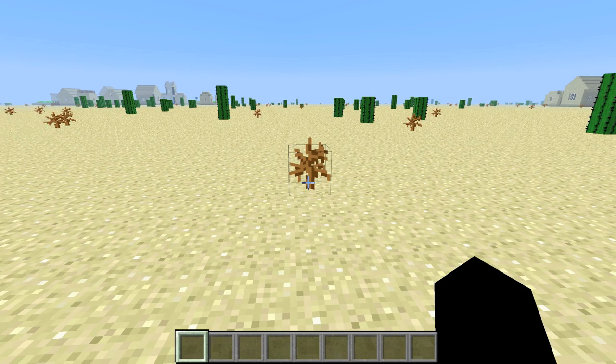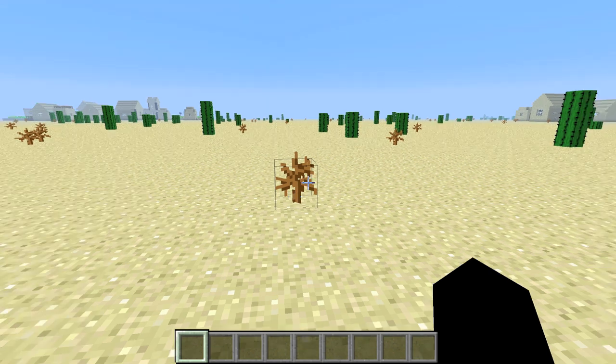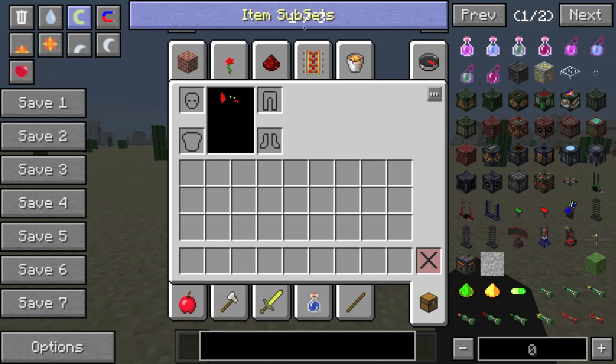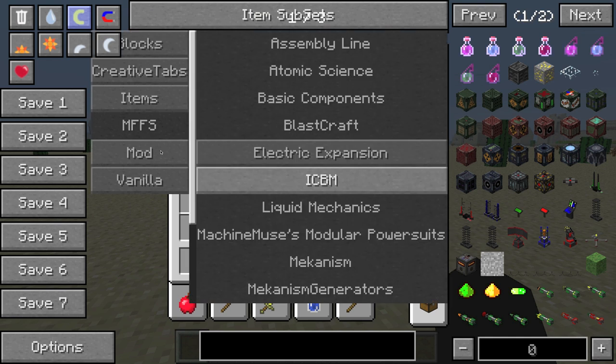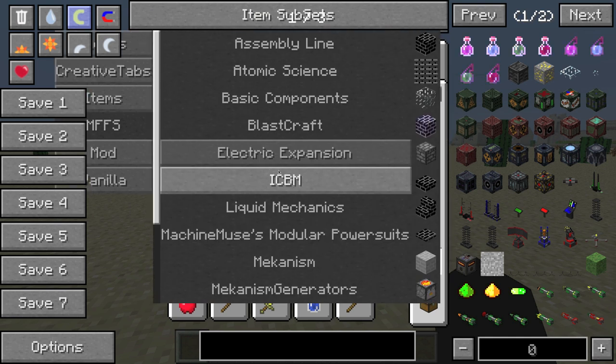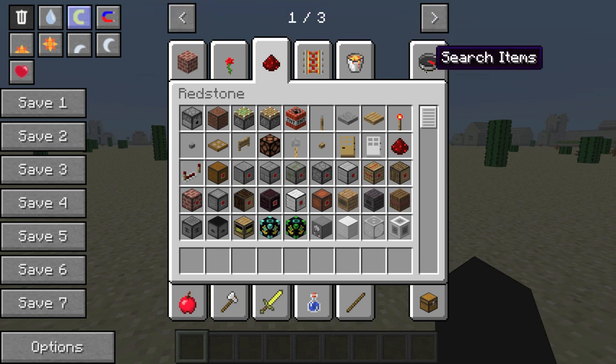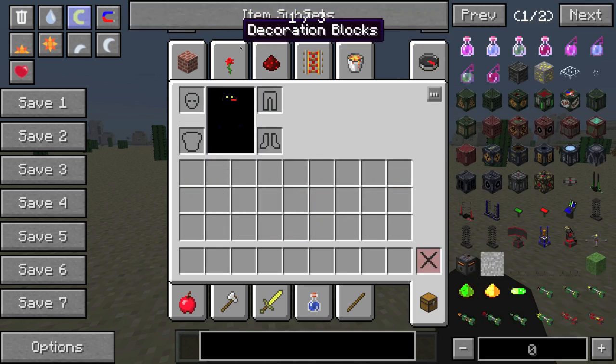Hey guys, it's me again, this time with another Minecraft tutorial. Except this time we're going to be working on Volts. Today I'll be showing you how to create a nuclear reactor — I'm going to be doing a fission reactor. Let me go grab that mod right there. It's called Atomic Science.